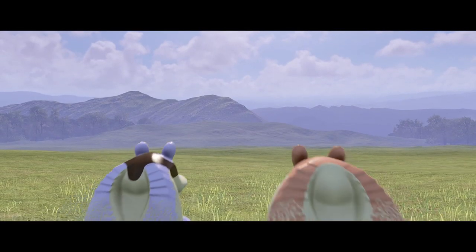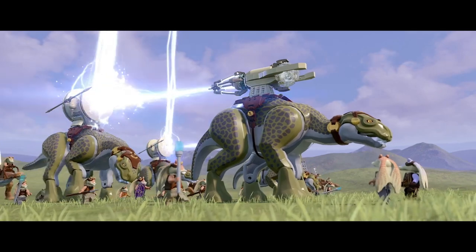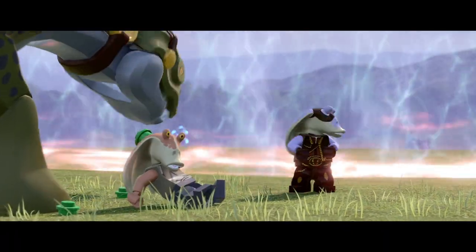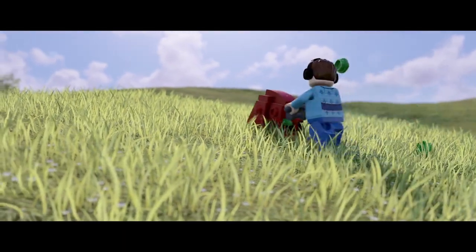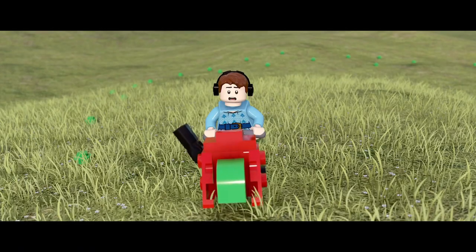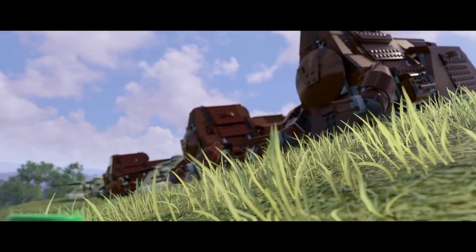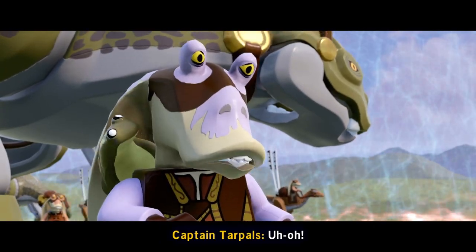Hello everyone, welcome back to the next chapter of The Phantom Menace 25. This is the Gungan battle — the battle between the Gungans and the Trade Federation army on the plains of Naboo. This is a distraction: the Gungans create a distraction so that Amidala and the Jedi can get to the seed palace.